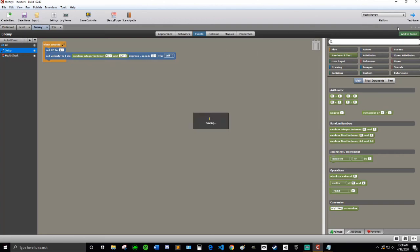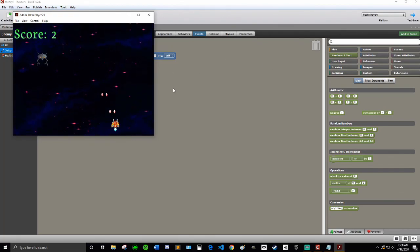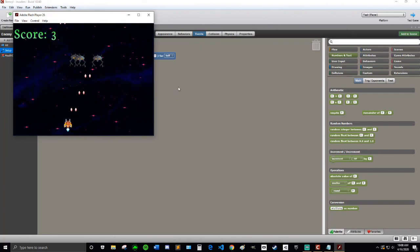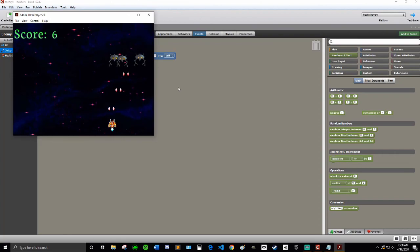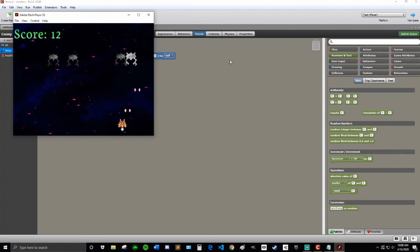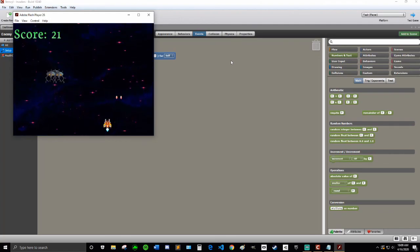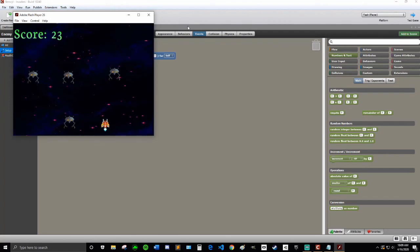I'll go a little bit faster — try seven. That's good for that, and I think that's good for this video. In the next video we'll cover finishing the game: adding it so the player can die, and adding final touches to make the game look and feel better. I think that's a better speed for them. Hope you guys enjoyed — if you did, please leave a like, subscribe, and comment what I should do next. Bye!